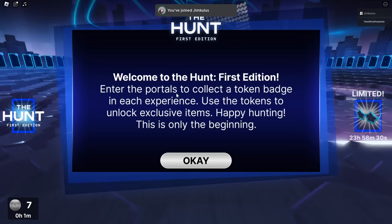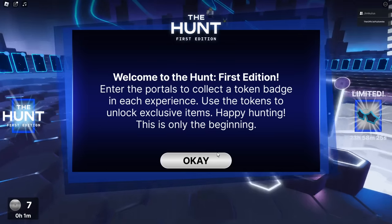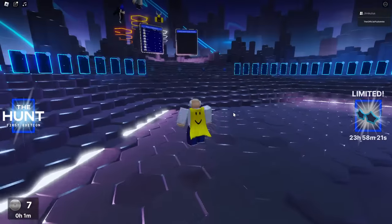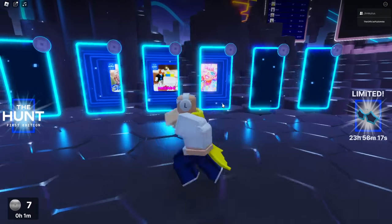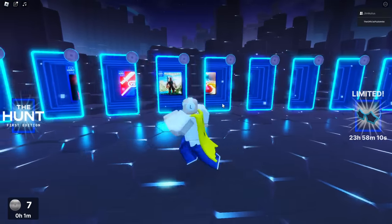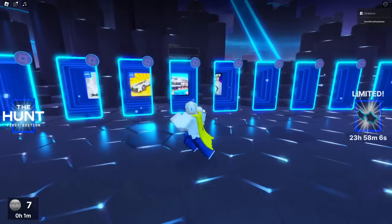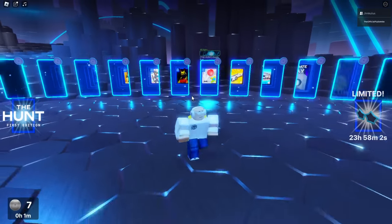Now I'm inside. Welcome to The Hunt — first edition. Go into the portals to collect a token badge in each experience, and use those tokens to unlock exclusive items. Happy hunting! You can see right here there are all these portals leading to different Roblox games. There's a handful of these games I've already played that I know are the easiest.